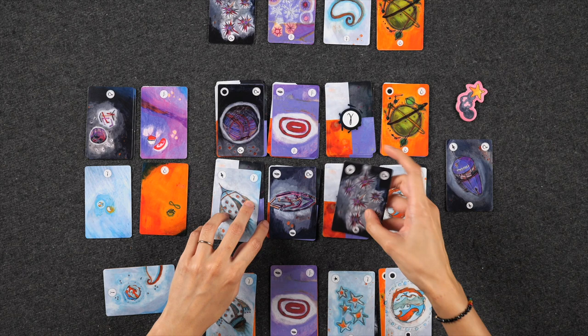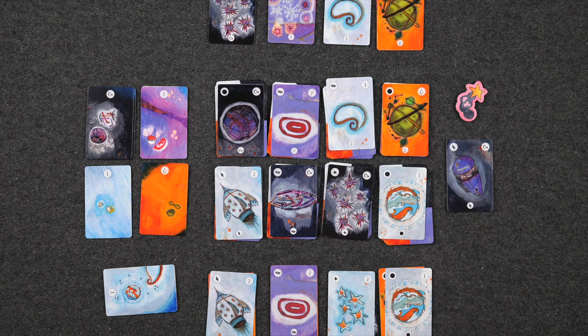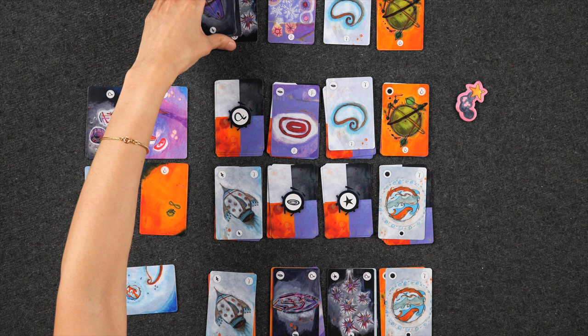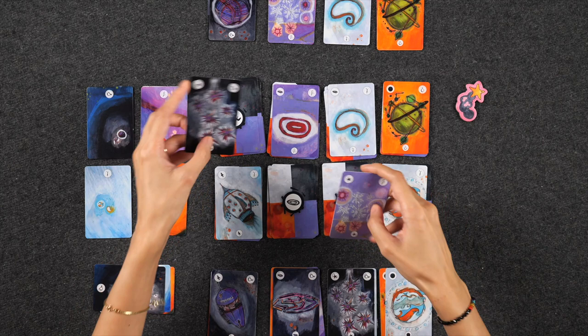Let's flip these over — now we can take a launch action! We have all four types from the Gamma Galaxy. Let's discard them and spend some time in the Gamma Galaxy. Two down — we're a quarter of the way through! Let's flip over the new cards.